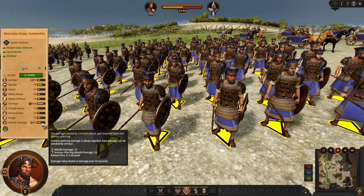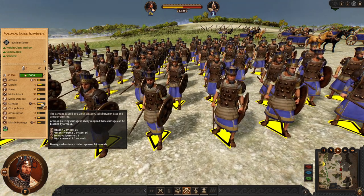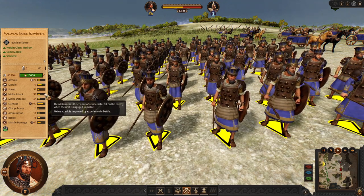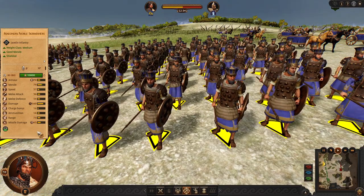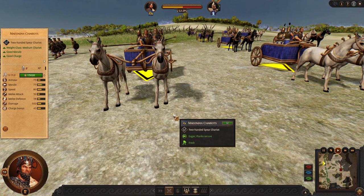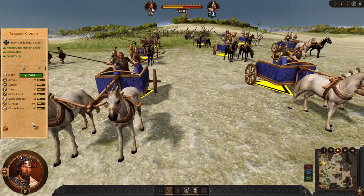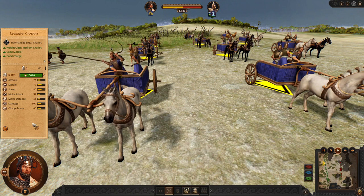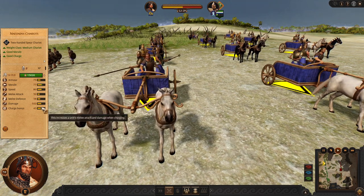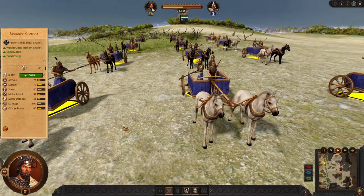Then we got the Maionian Noble Skirmishers — they have much stronger javelins than the tier before, and if they get into melee they are able to protect themselves to some degree. Pretty good javelin unit. For chariots, we finally got some melee chariots for the Maionian roster. They have pretty good damage and good stats — a very good option.